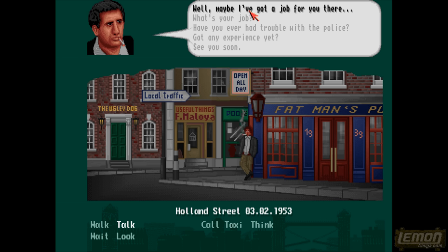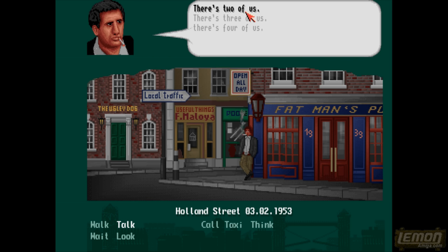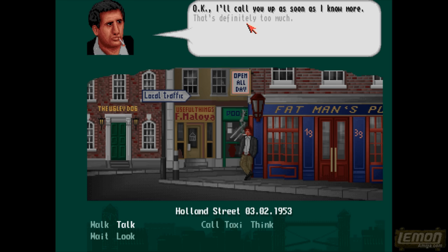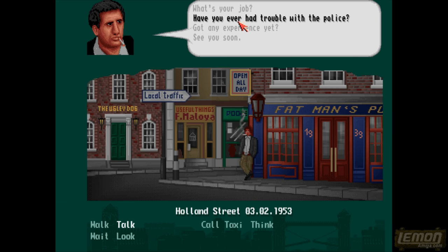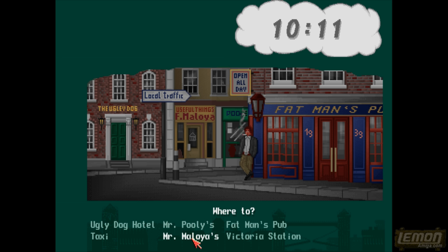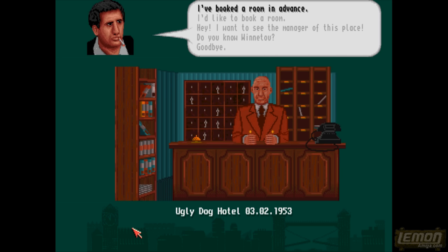By asking Frank questions we can figure out what he's up to — he's a general dogsbody. He can drive a car, which at this point we can't do, so it's good to have him around even though he wants 90% of our income. We can employ this guy, but he'll take 90% of anything we acquire. The first port of call is to walk into the hotel, investigate the manager, and ask him questions which are important to the game at this stage.